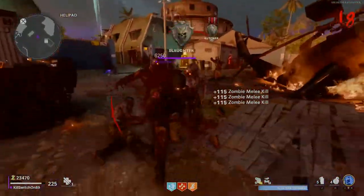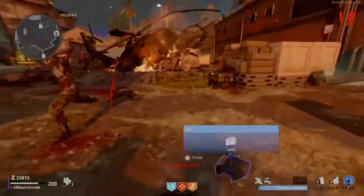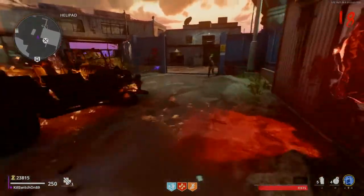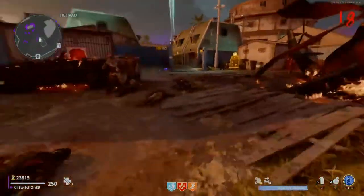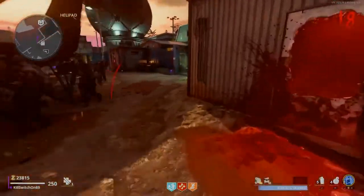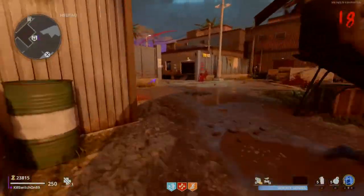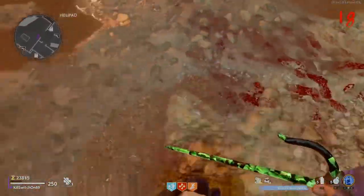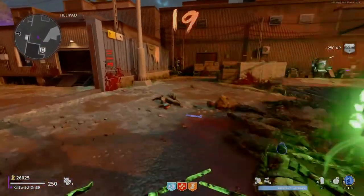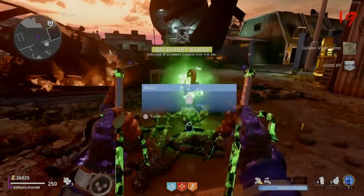I need to do this one more time, and I believe that I will get the final camo for this. So again, all you need to do is throw your stun and melee the middle of the horde, and that is all you have to do. Repeat the process until you finally get the gold, or your final camo.